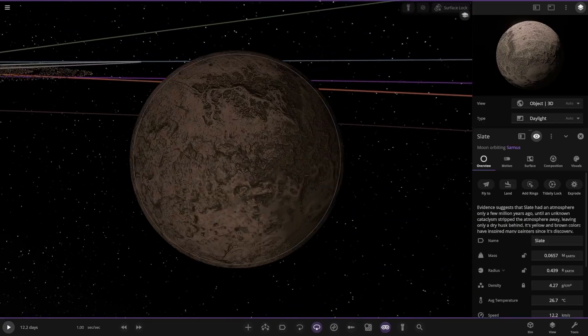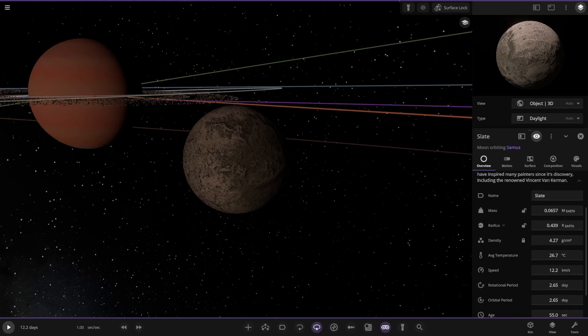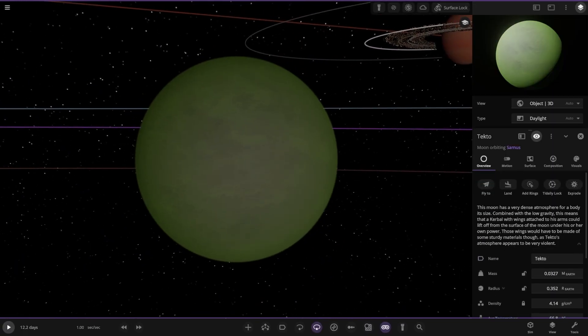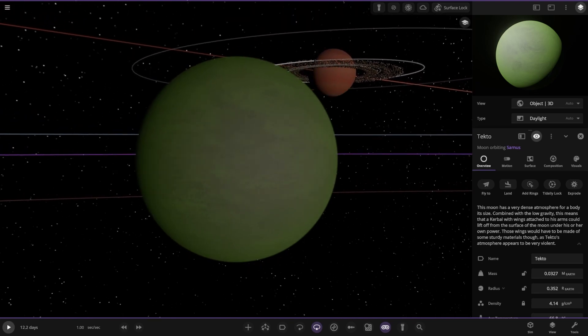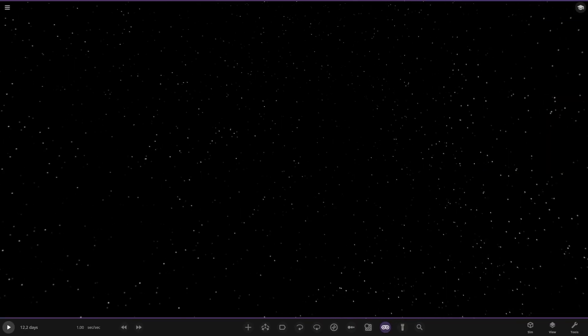Next moon out — Slate. Urlum suggested it had an atmosphere only a few million years ago, until an unknown cataclysm stripped the atmosphere away, leaving only a dry husk behind. Its yellow and brown colours have inspired many painters since its discovery, including Vincent van Kerman. Lastly, this moon here — Tekto. This moon has a very dense atmosphere for a body its size. Combined with low gravity, this means that a Kerbal with wings attached to its arms could lift off from the surface under his or her own power — though those wings will need to be made of sturdy material as the atmosphere is very violent. Cool view of the gas giant there as well.